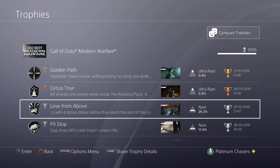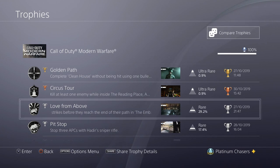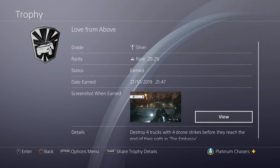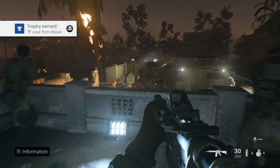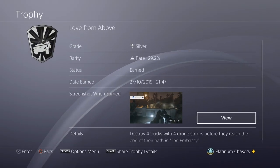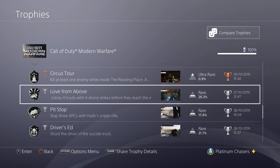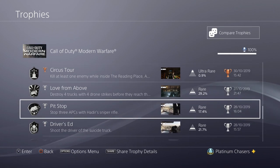Love from Above requires destroying four trucks with four drone strikes before they reach the end of the path, in Embassy, which is the seventh mission. This is the mission where you're holding the embassy from enemies. From the left-hand side there's a field and trucks will come across. Press up on the D-pad to get the laser pointer and use the drone. At a certain part of the mission you have a drone overhead, and you need to kill all four trucks with it. I have a trophy guide for that.